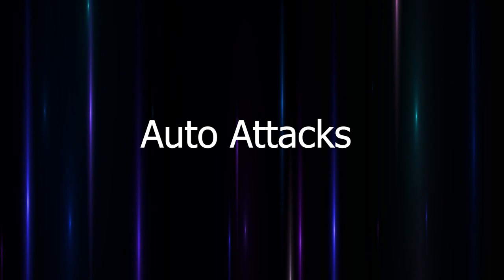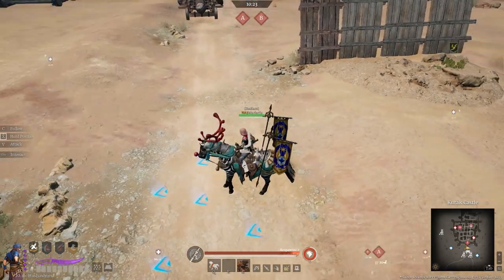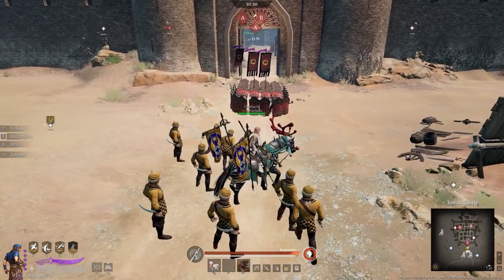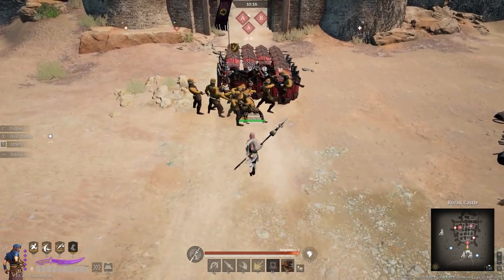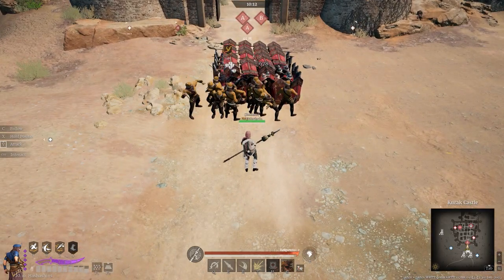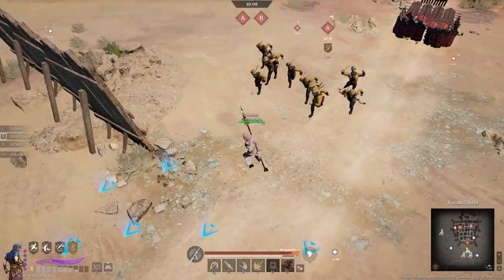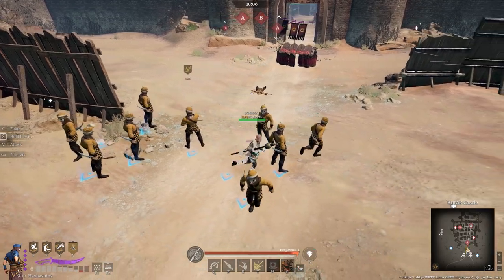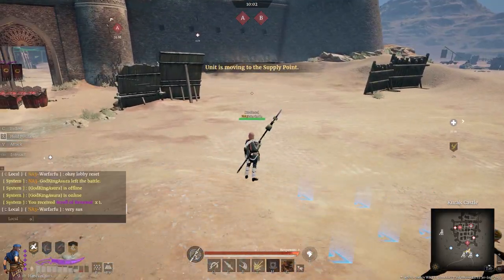Now we're going to be talking about the auto attack. There isn't really much to say about the auto attacks for the Ascension, so we'll just show it here. This is against an iron cap spear, a blue spear, and my friend testing it had rather bad doctrines on them — unspeakable doctrines — and the attack is not that strong. As you can see, you don't really want to rely on your regular auto attacks. It's not that much damage.